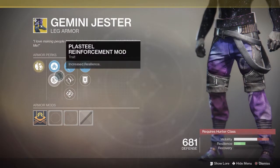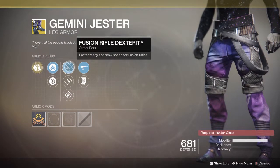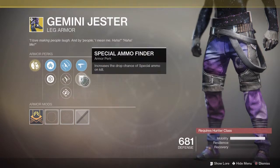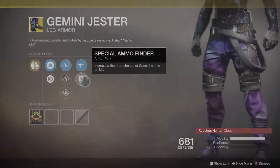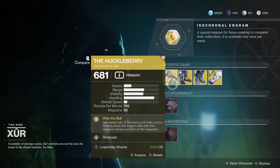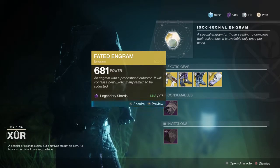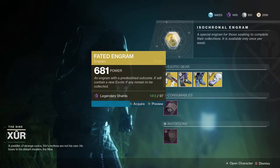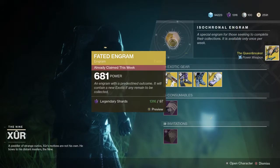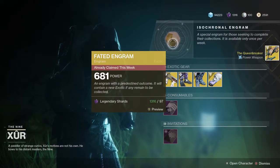They come with Mobility, Resilience, Fusion Rifle Dexterity, Hand Cannon Dexterity, Outreach, Scout Rifle Scavenger, and Special Ammo Finder. Then the Huckleberry — it has increased rate of fire and recoil while holding down the trigger, kills with this weapon reload a portion of the magazine, and you get Rampage with it. I'm going to open my Fated Engram — and I got the Queen Breaker, quite happy with that one.